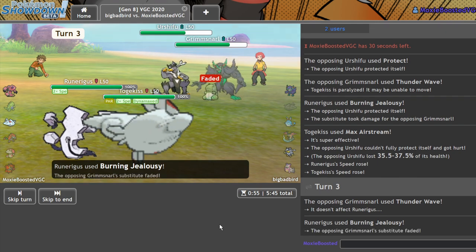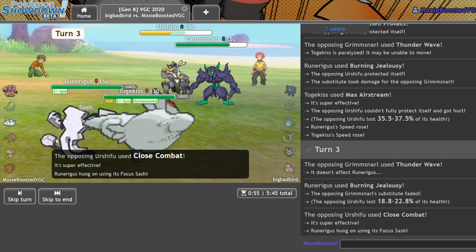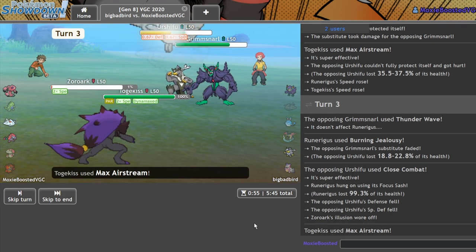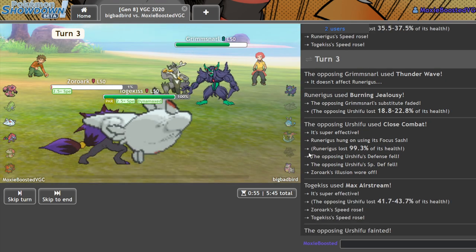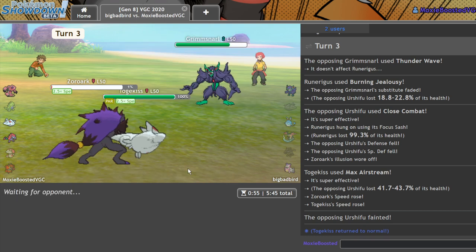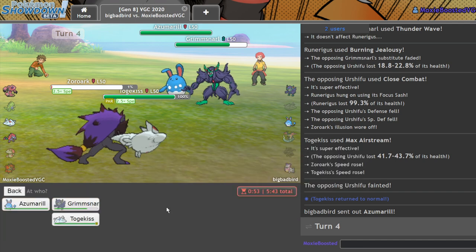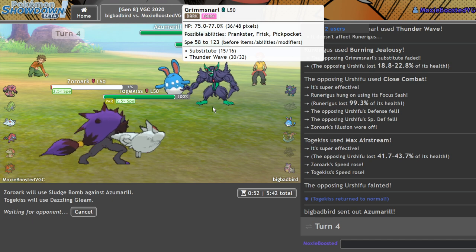I'm immune! We got rid of the sub. He Close Combats — good job dude, you identified it, finally. And as long as I get my attack off — yeah, there we go. What's your Dynamax Pokémon? Because I've lost very little and you've lost a lot here. I can click Dazzling Gleam now, which is amazing. Let me go for the Sludge Bomb and the Dazzling Gleam. As long as I remove the Grimmsnarl, I should win.